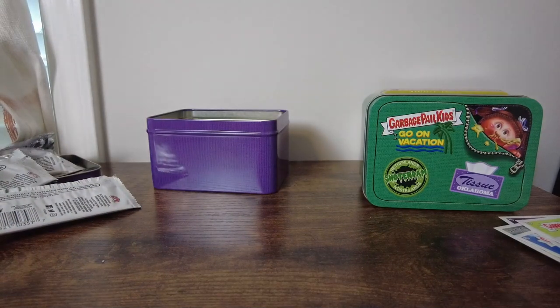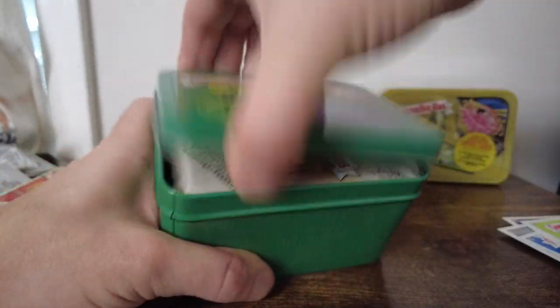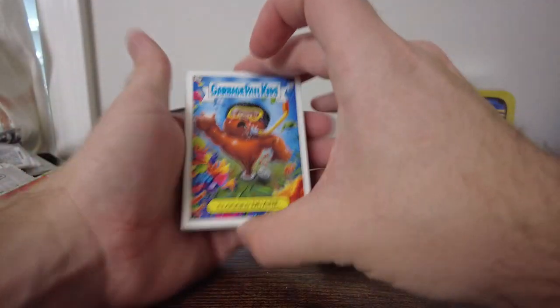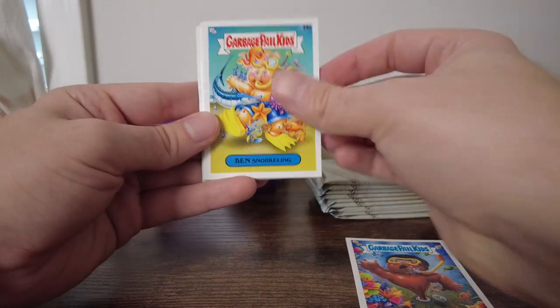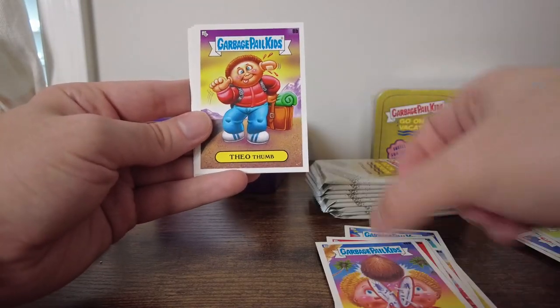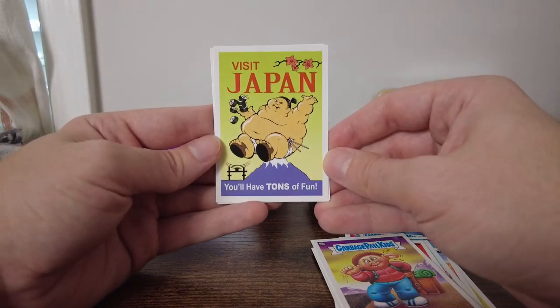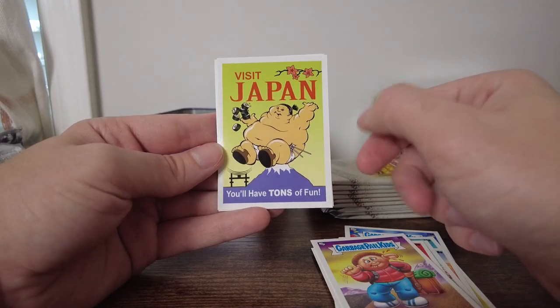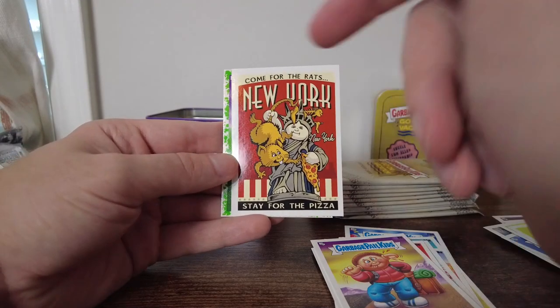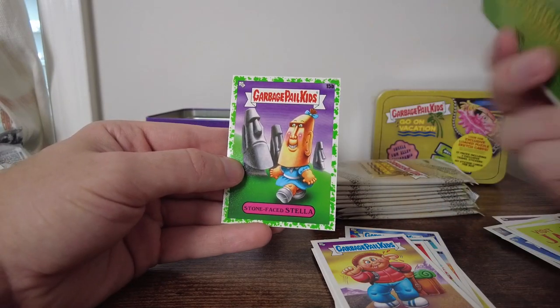Some good cards there. I really do like the travel stickers — I think those are my favorite. I normally open a couple of these and then go to the internet to get the individual cards I need to fulfill the set, because I don't want to buy ten of these to get each individual card. Clog Dwayne again. Ben Snorkeling. Bonnie Ears. Manny Eater — we're not doing great here, these are all ones we've already had. Theo Thumb. Visit Japan — we haven't had this one, tons of fun, very nice. Come for the rats, New York — stay for the pizza. That is just cool artwork, they did a great job.